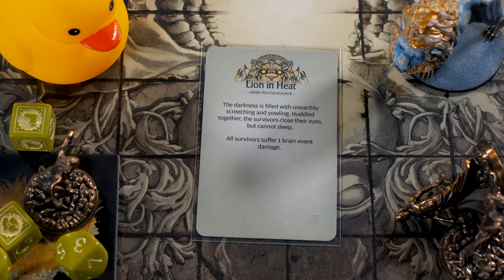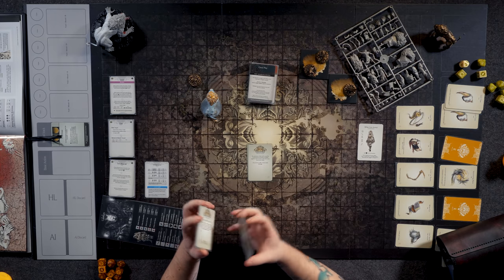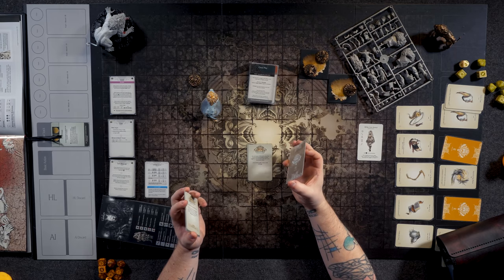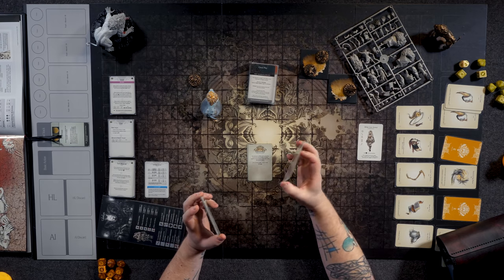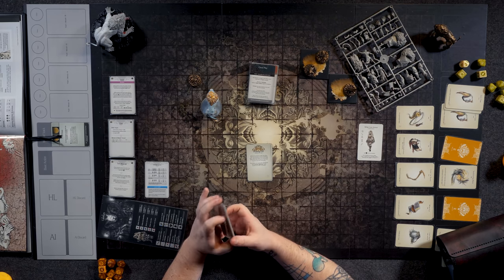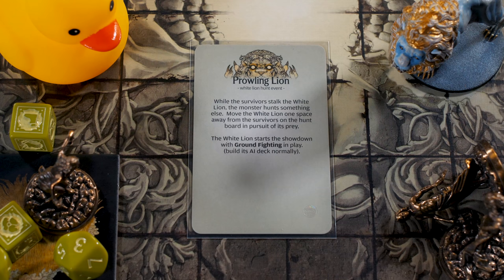Lion and Heat — the darkness is filled with an unearthly screeching and yowling. Huddled together, the survivors close their eyes but cannot sleep. All survivors suffer one brain event damage. Having a little bit of insanity when you go out could be beneficial — you're not going to trigger on the disorder chart if your brain breaks, but it's good to have at least a little bit of armor there.